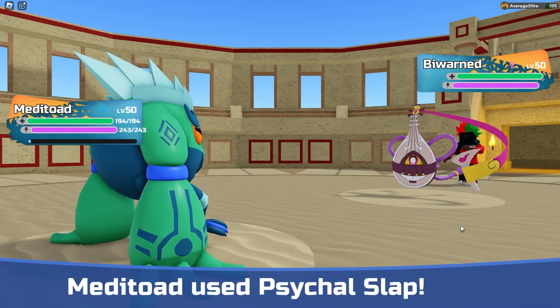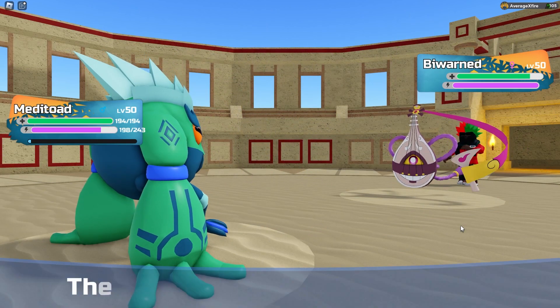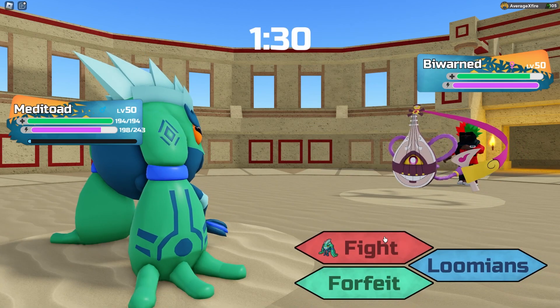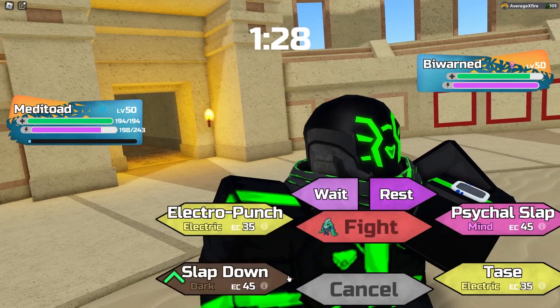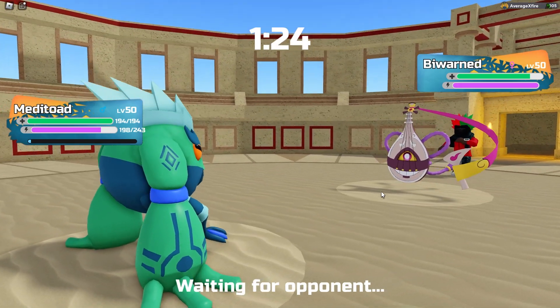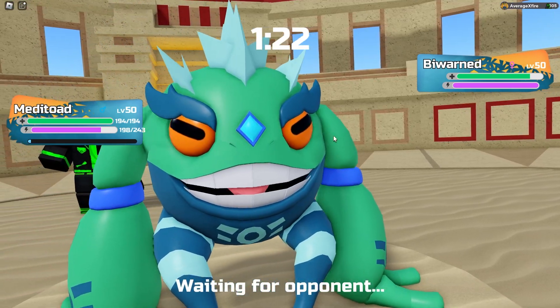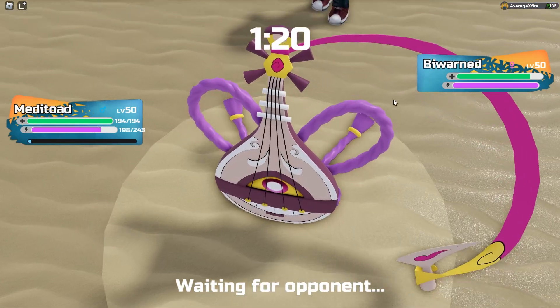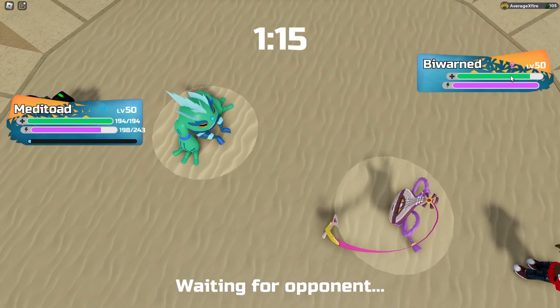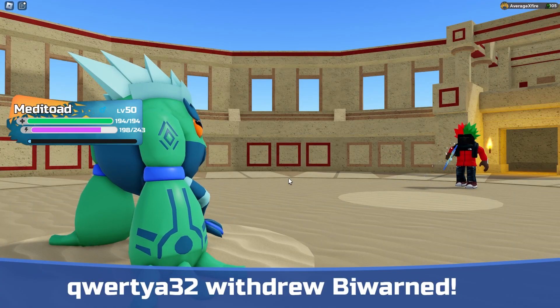That is fine with me. Because we could always just Slapdown and get rid of its Health Amulet. We're gonna Slapdown. Other than Spectral Burst, Bywarned can't do much to us, and it's not Stab Boosted. Plus it's a Motivational Set, so we don't have to worry about it doing too much damage — it's probably more defensive than anything.